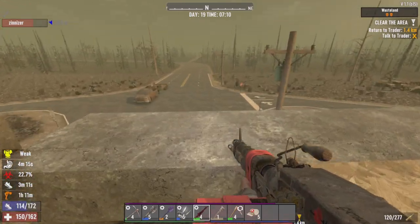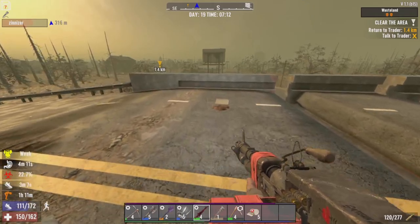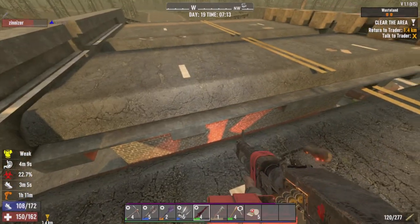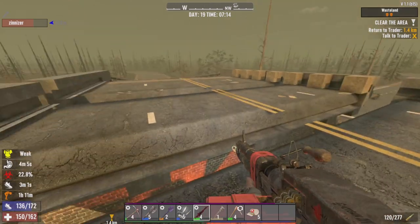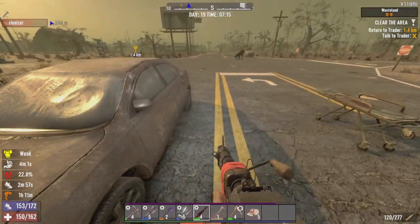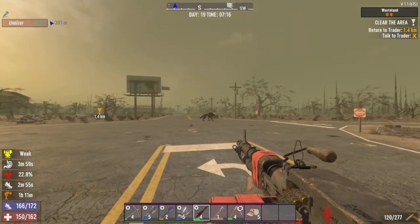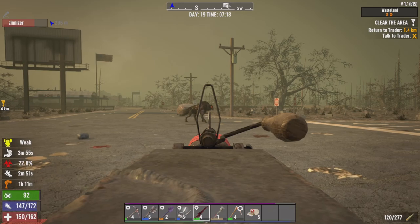In case you haven't noticed, there's not one but two direwolves on each side of the bridge, and I just stripped out another layer of the concrete I wanted to do for Horde Base. I figured I'd start the episode a little bit later to try to get more Horde Base progress done. But let's take out these direwolves.